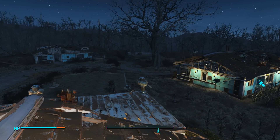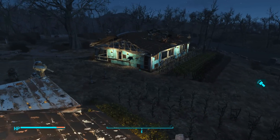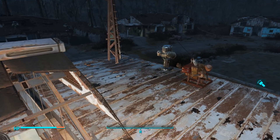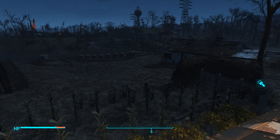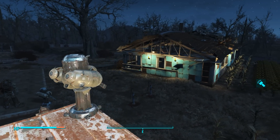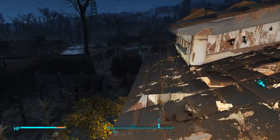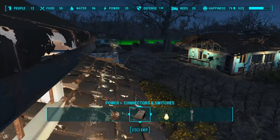Hey everyone, and welcome back to episode 139 of Fallout 4! Last episode we added crops, defense, light, things like that, relocated some turrets, and can't forget the water purifiers, which I should put some lights over there just to make it look fancy. It's so small and minute, but I like the way the lights show up over there - it makes this place feel alive. It's pretty cool.